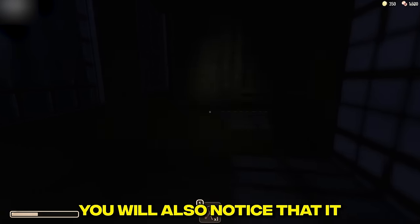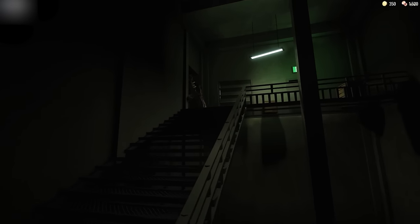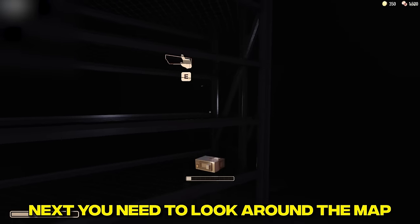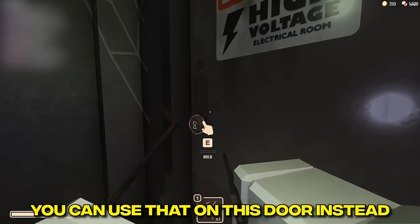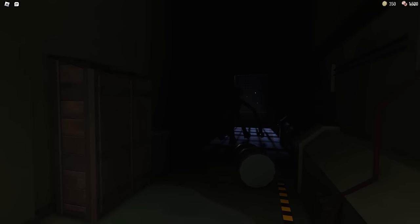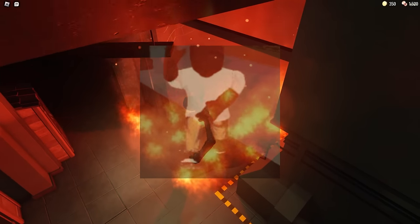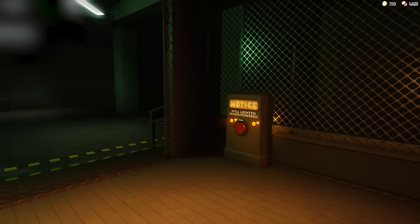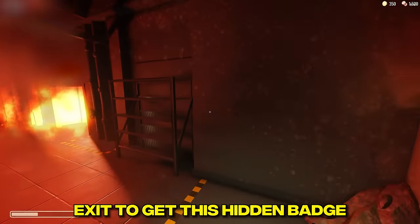Once you get to room 100, you'll notice it's different. First, flip the lever, then run away from the Figure. Next, look around the map for fuses and the fuse room key — if you have a lockpick you can use it on that door instead. Once you complete the fuse box, run up the stairs and exit to get the hidden badge.